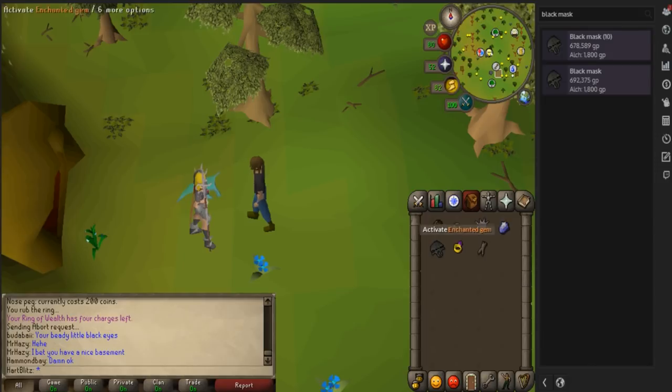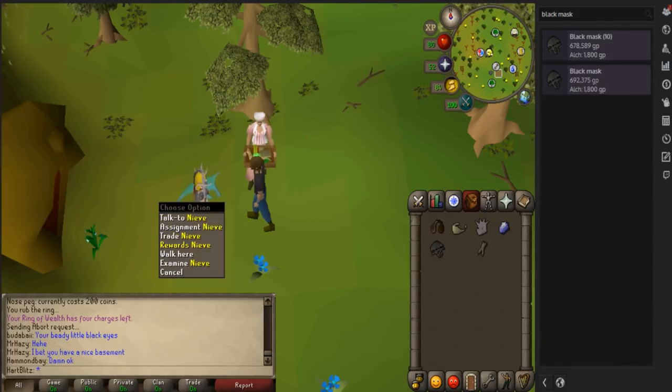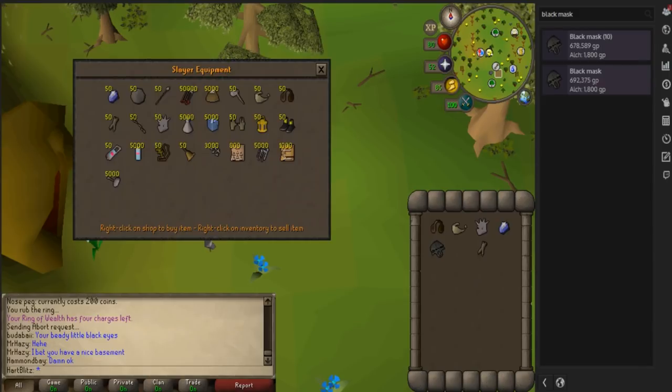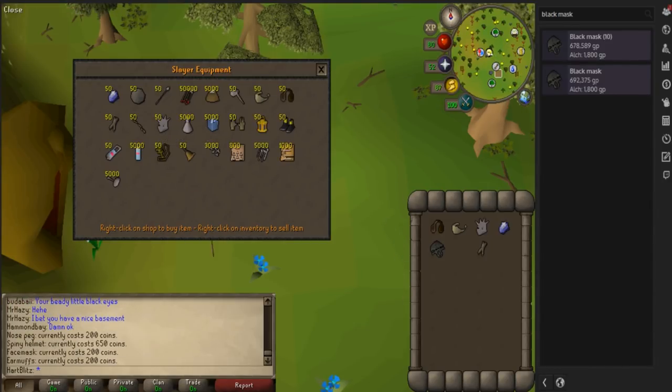Once you unlock it, you're going to need earmuffs, a face mask, a spiny helmet, a nose plug, and a black mask, which I bought for 692k — you can buy it from the GE. You can also trade your Slayer Master for the other items: the nose plug sells for 200 coins, the spiny helm for 650, the face mask for 200, and the earmuffs for 200.